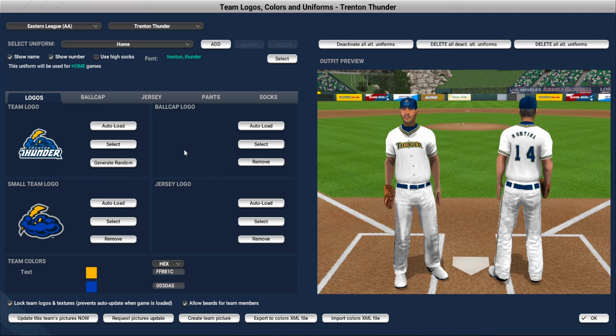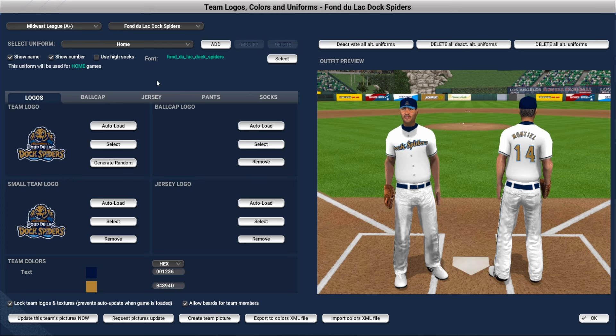In AA, we have brought back the Trenton Thunder. As a New Jersey guy, obviously, Trenton Thunder just seemed like a no-brainer to me — they're back in the Eastern League. And then down in the Midwest League in High-A, we are the Fond du Lac Dock Spiders. In real life they are a college wooden bat summer league team, but in this game they're going to be an affiliated ball team in 2040 for the Raleigh Oaks.